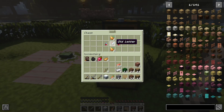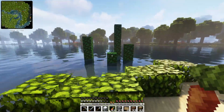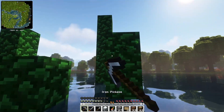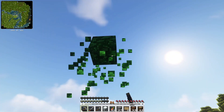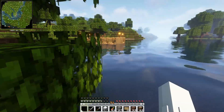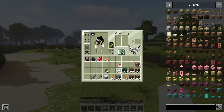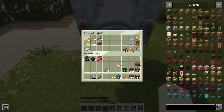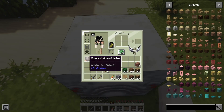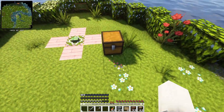It looks like somebody actually gave us something. We'll come back to that later. I also added these thinking it would be cool to decorate with coral and stuff, but it doesn't look anything like coral now that I'm looking at it, so I'm going to get rid of it. Aside from that, I am really broke and don't have anything going for me. All I have is this iron ingot and everything from the shulker box last time. I also picked up this rusted great helm from a skeleton but it's not going to do much for us.